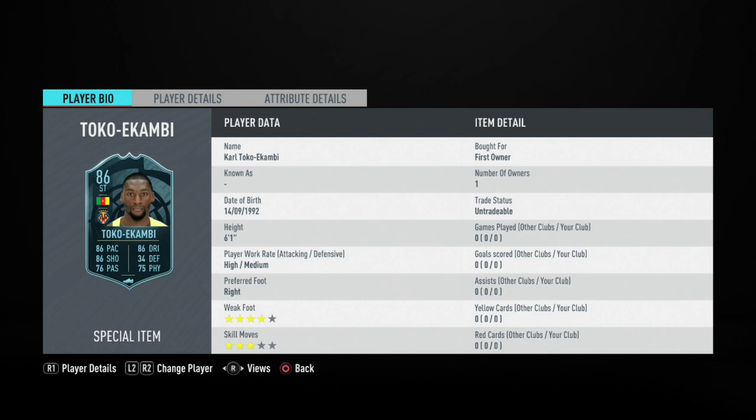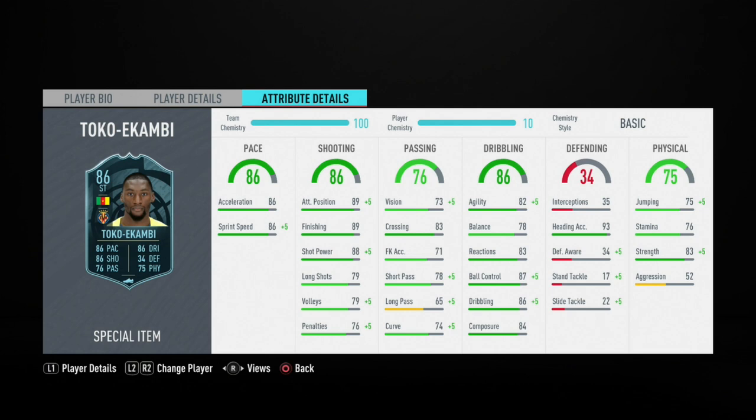4 star weak foot, 3 star skill moves. Love the 4 star weak foot for a striker — it's exactly what you need. High/Medium work rate is really good. Now looking at the card, it's actually very good for an 86-rated card, it's very very good.